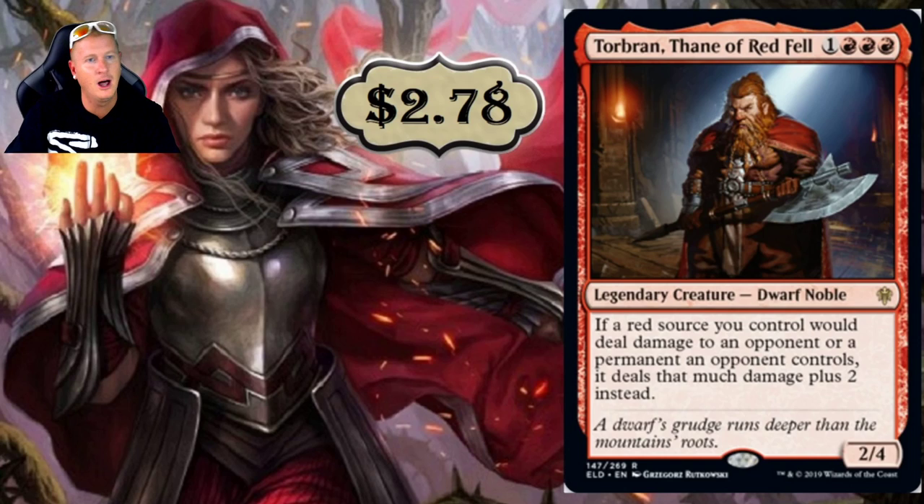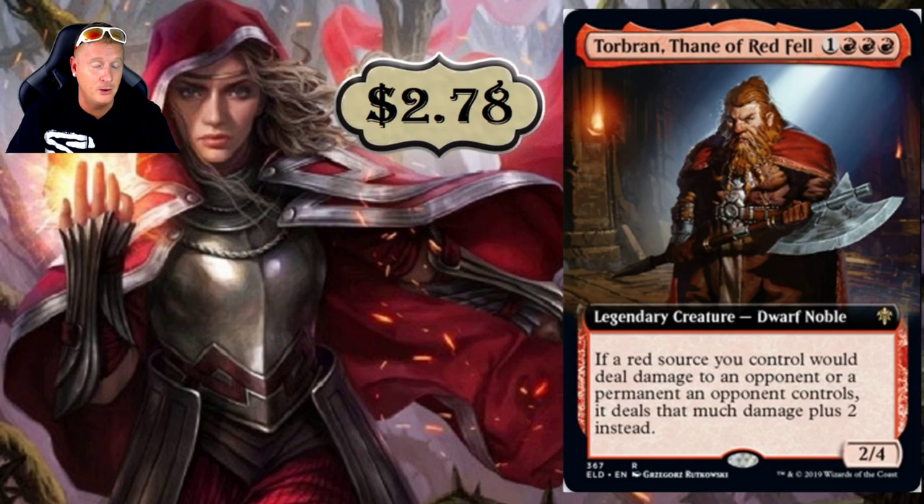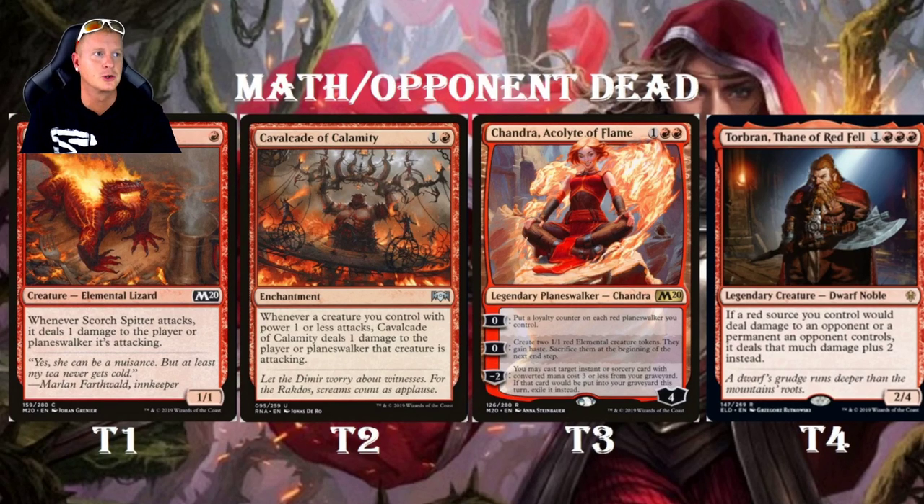Then we have Torbren, Thane of Redfell — a four-drop at $2.78. If a red source would deal damage to an opponent or a permanent an opponent controls, it deals that much damage plus two instead. It's a 2/4, kind of similar to Guttersnipe. On turn one you play Scorch Spitter, turn two Cavalcade of Calamity, turn three Chandra Acolyte of Flame, turn four Torbren Thane of Redfell — you are on curve and annihilating your opponent.